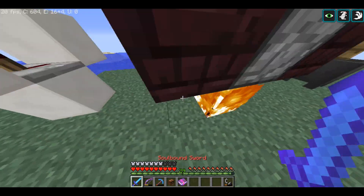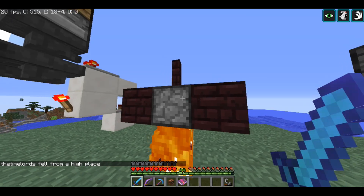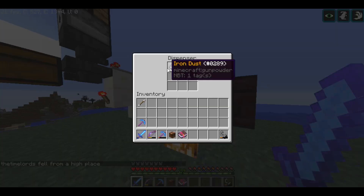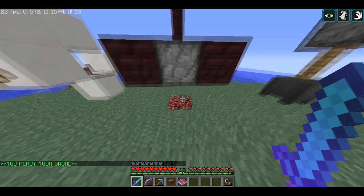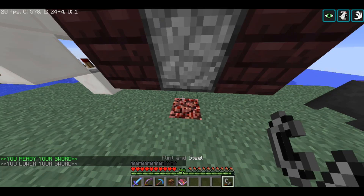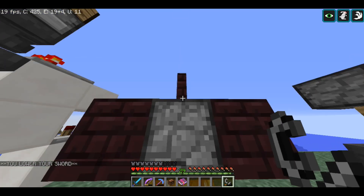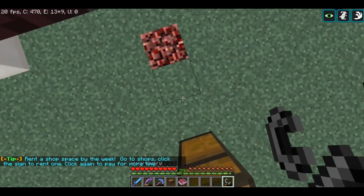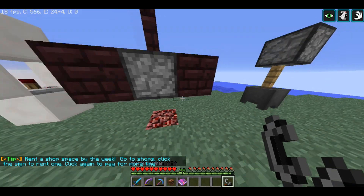So right now we have some dust in there and if we right-click it a couple of times, as you can see the fire goes out eventually and we could only use it four times. This is random — sometimes you can only use it once, sometimes four times. It's just annoying when you're trying to get a full stack of items and you have to keep going back down to light it up again. I'm going to show you how to make this a little bit easier.